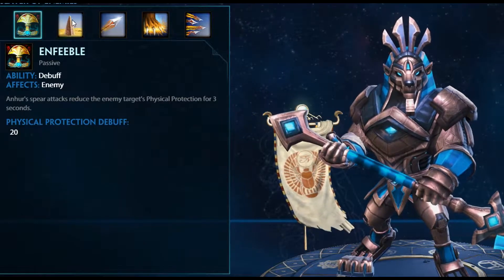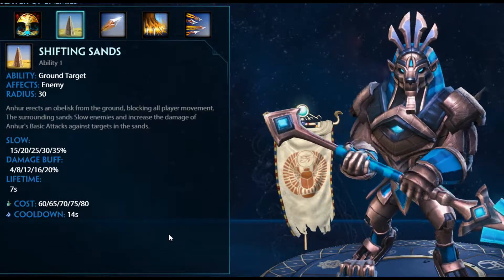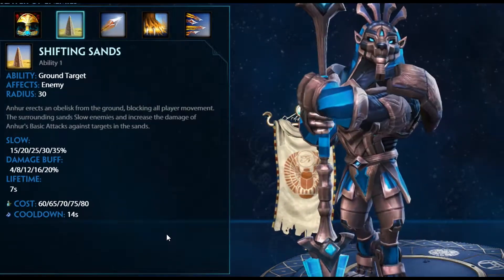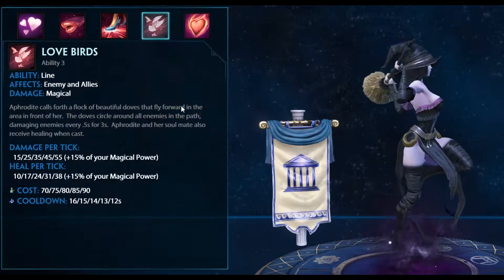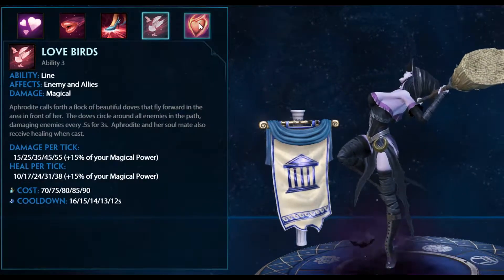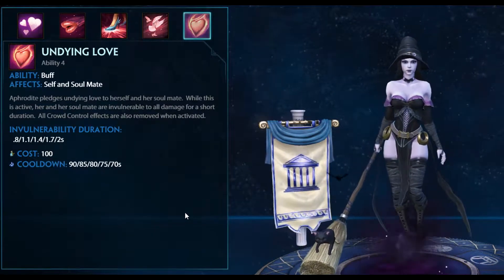Honor is way more important now since his pillar is a great zoning and utility tool, and he also has a job that will help at some stages of the run. Aphrodite is the absolute best choice for a healer in Nightmare, as you need a dedicated tank person for the hardest parts of the run — she will be able to burst heal and protect with her ultimate.